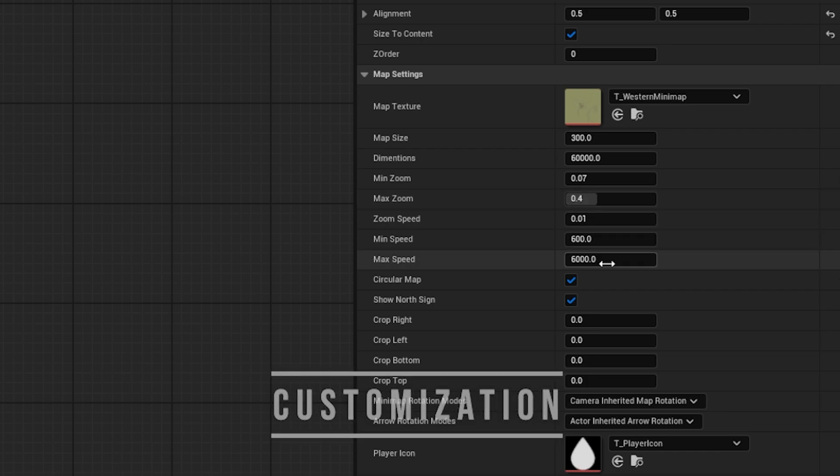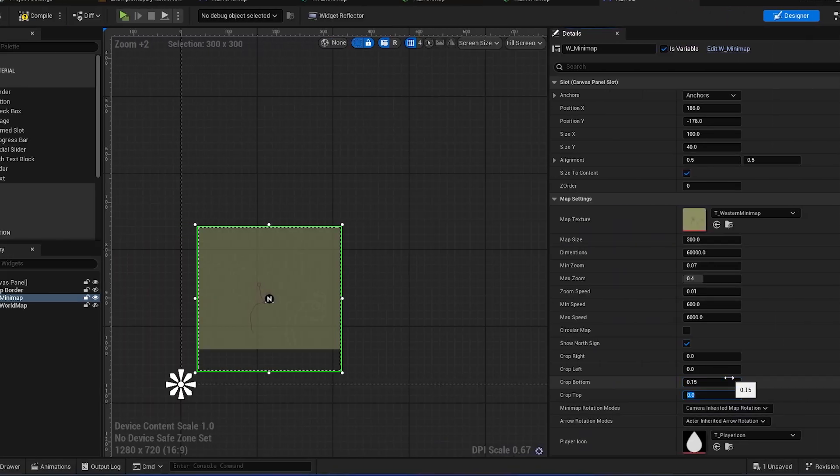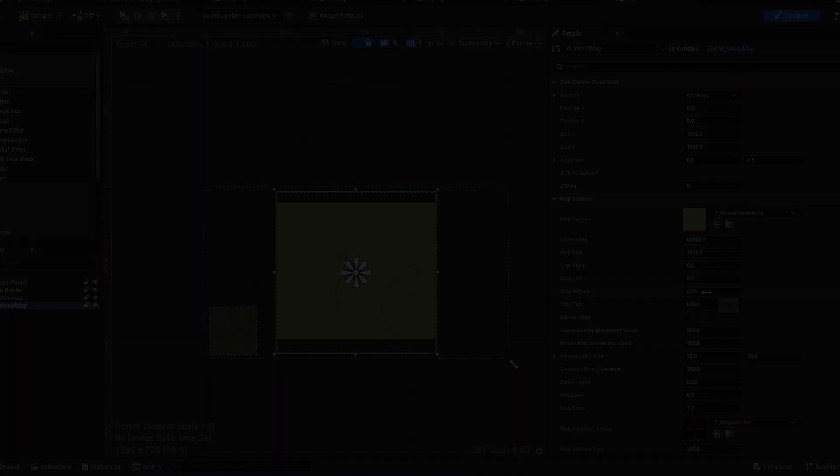Design your maps exactly how you want. Whether it's a large world map or a compact mini-map, this system is built for versatility and ease of use. The Advanced Map and Navigation System — the perfect solution for responsive and immersive map mechanics in your game.